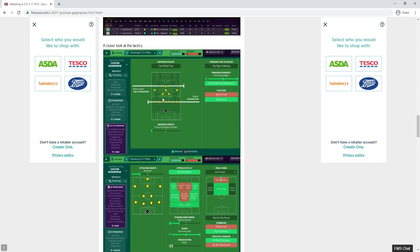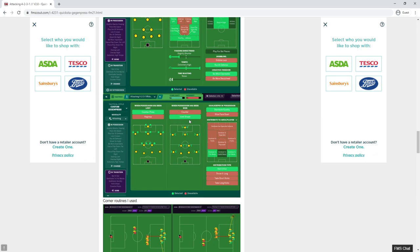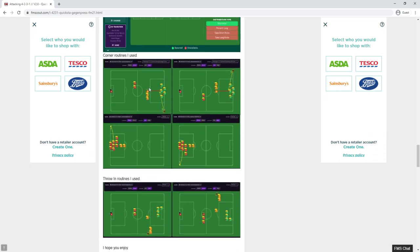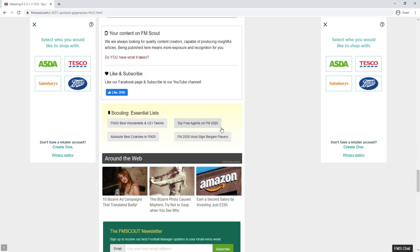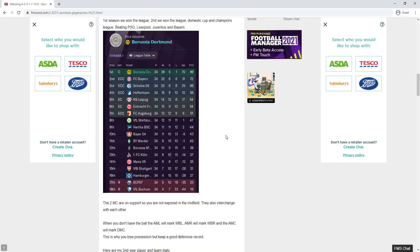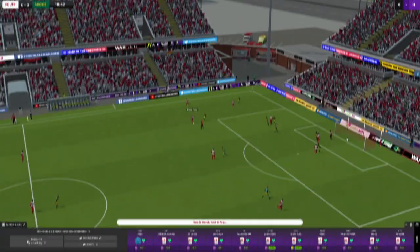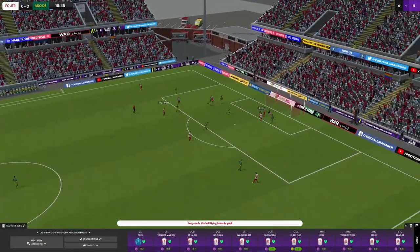This tactic uses a much lower line of engagement and holds shape when possession has been won, so it's a little different to most tactics out there. It looks like there is a set piece routine set up, which we are going to look at once we enter Football Manager and download this tactic.